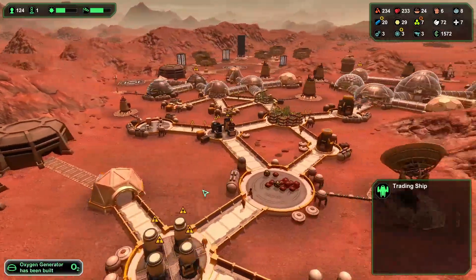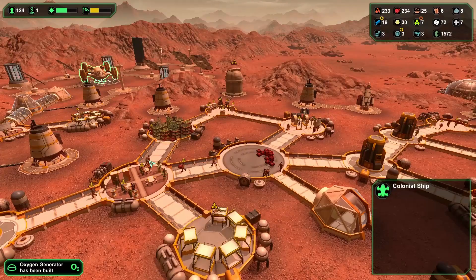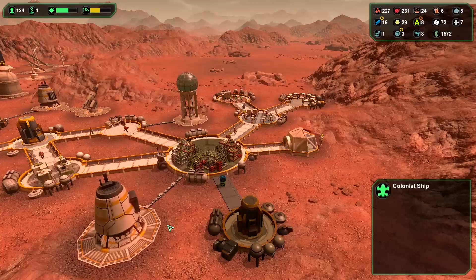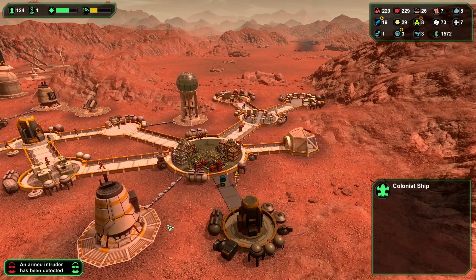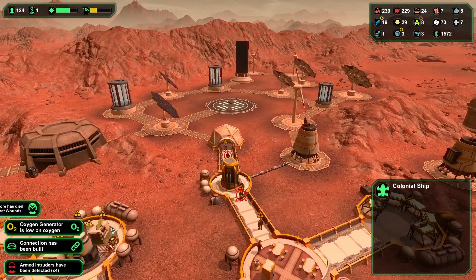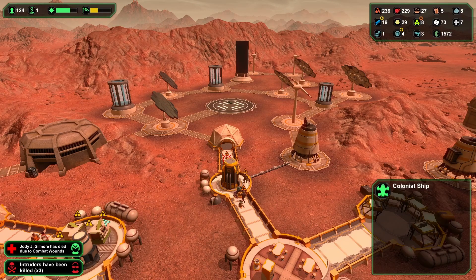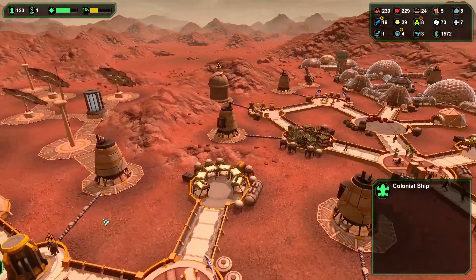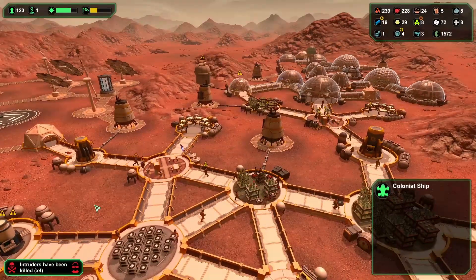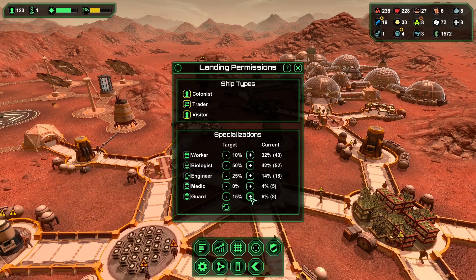Hopefully we'll build some robots. Maybe I need to get more guards. Let's look and see — we got eight. Let's get some of those, and some more workers. We can cut back on the engineers and the medics.